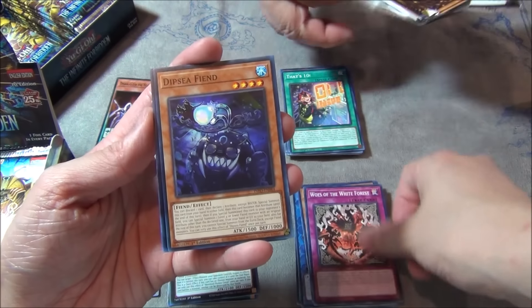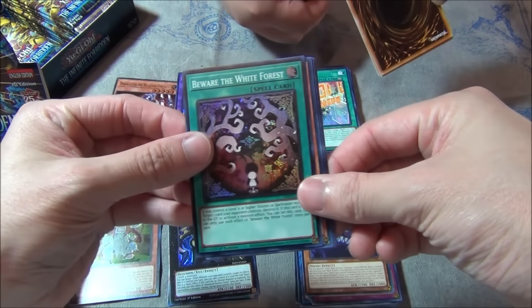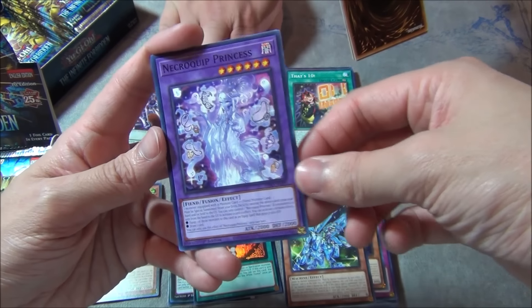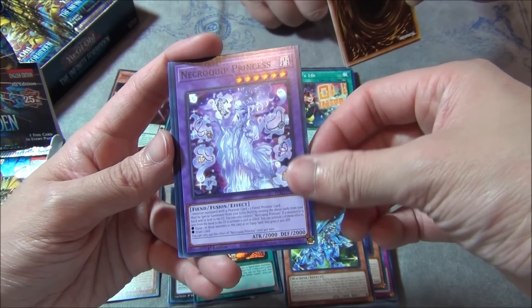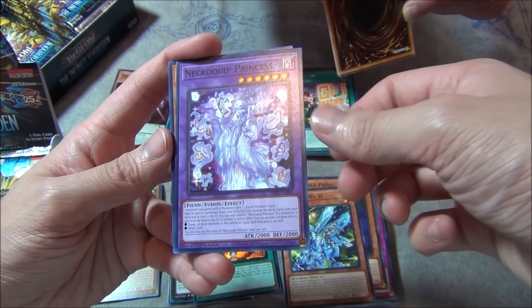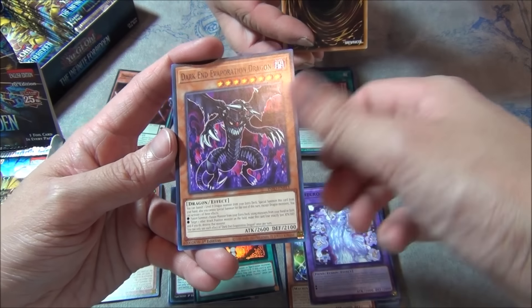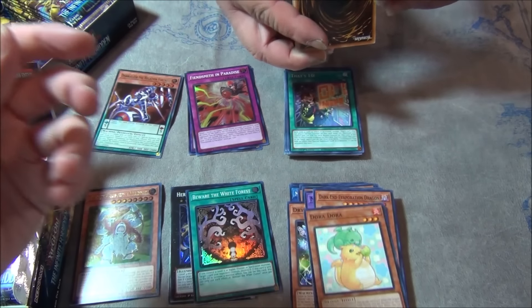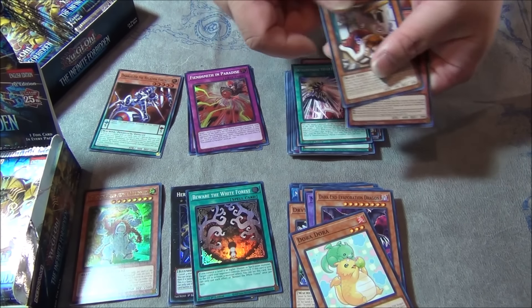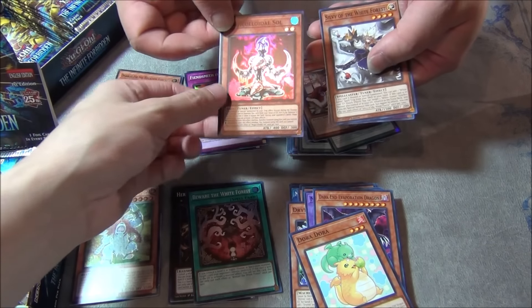We got the White Forest support. Dipsy Fiend, Beware the White Forest. New Drytron support in here. This card is kind of a custom card — I don't know if you can use this for the Fiendsmith combo when you equip the link to a Fiendsmith. One monster that quotes a monster card and a Fiend — I'm not sure. Y'all tell me. We're in the same boat right now.